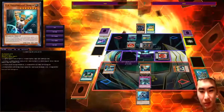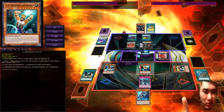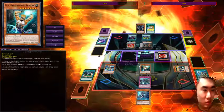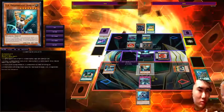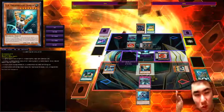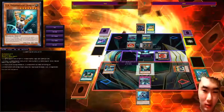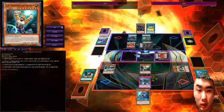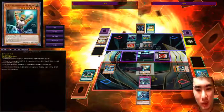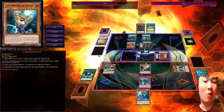Dreadnought Dunker does piercing battle damage, meaning if he attacks a defense position monster and deals battle damage, he inflicts piercing damage. Additionally, if he inflicts any battle damage, he can destroy one card from the board. He tries to negate Dreadnought Dunker's attack, but little does he know Blockbacker's effect negation on this guy is permanent for the rest of the game — so that doesn't work.